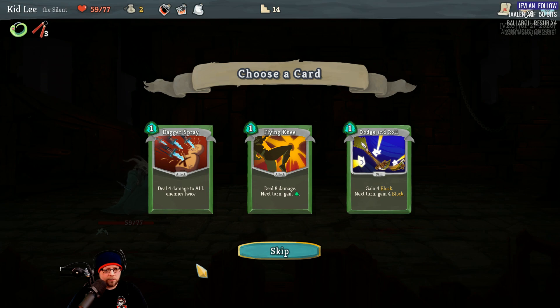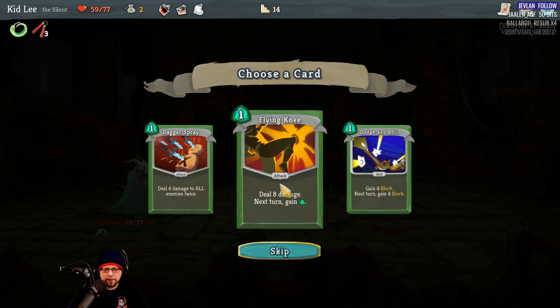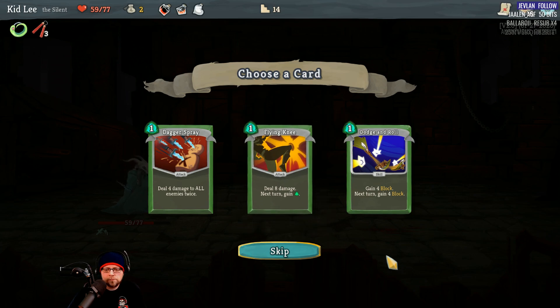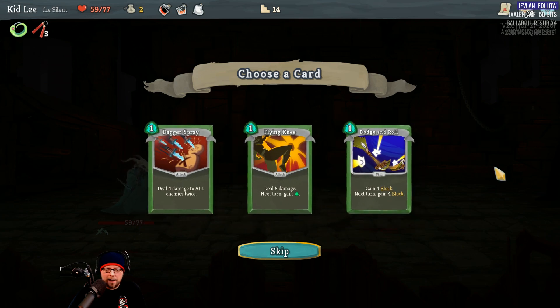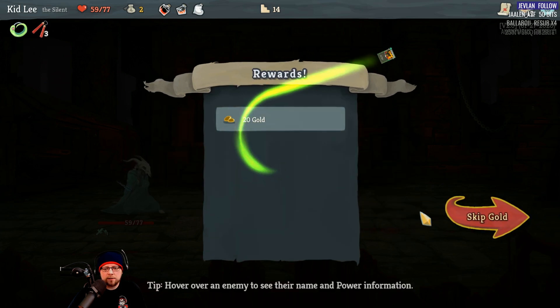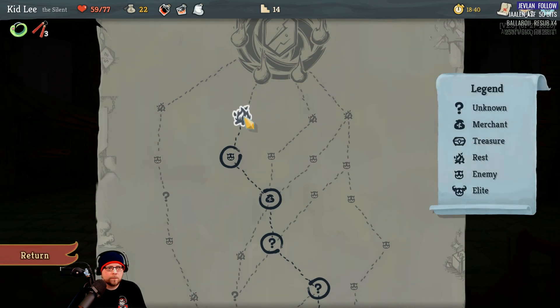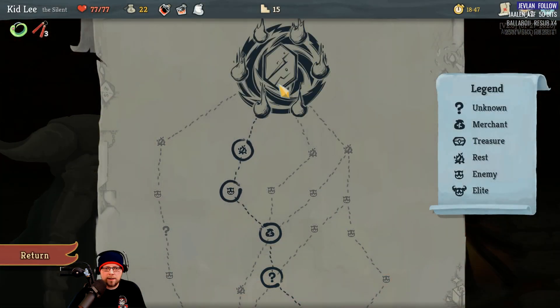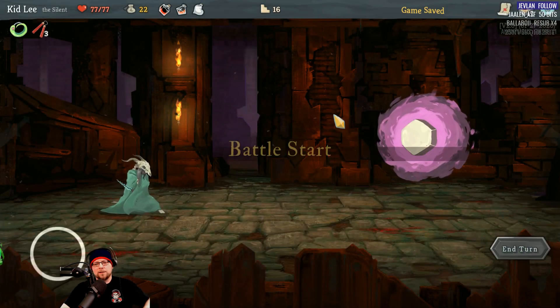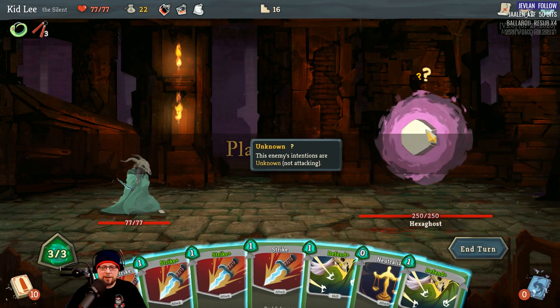Card choices: deal four damage to all enemies twice; deal eight damage; next turn gain a card point; Dodge and Roll — gain four block, next turn gain four block. I think I'm going to take Flying Knee. Good — I'll be able to heal before the boss fight. Alright, here we go. I'm fighting a crystal entity — it's a Hexaghost. 250 HP. I feel like I don't have what I need to kill this thing. I guess we're gonna find out.